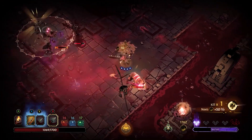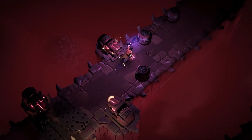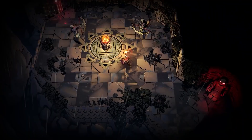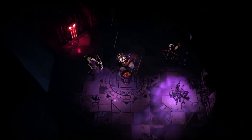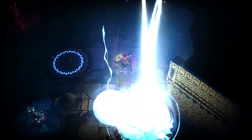One curse may render foes' corpses into explosives that set off devastating chain reactions, while another relentlessly triggers the traps around you. You'll have to adapt your playstyle, but curses are double-edged swords that can be used to your advantage.